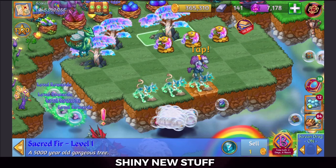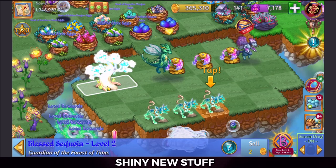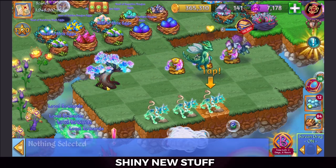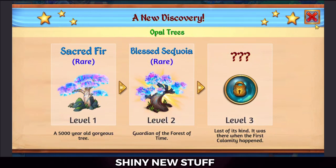Let's discover some level twos. That's pretty — this is really, really pretty, I like this. Not much use to it obviously, but good for newer players if you need some life essence I suppose. There's an interesting comment here under the level three for these opal trees: 'Last of its kind — it was there when the first calamity happened.'